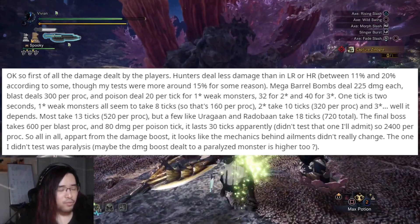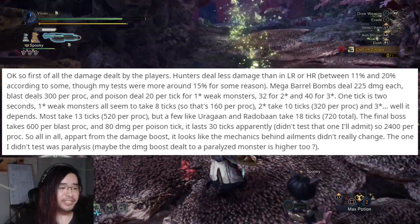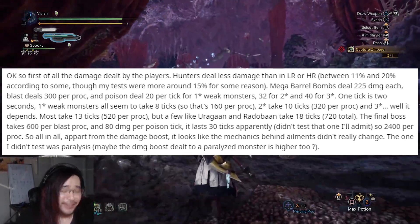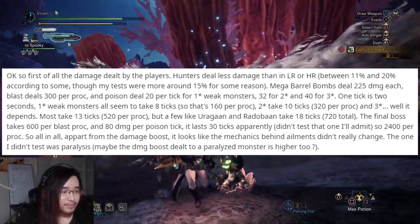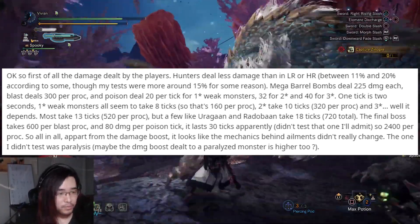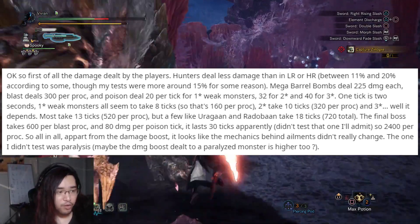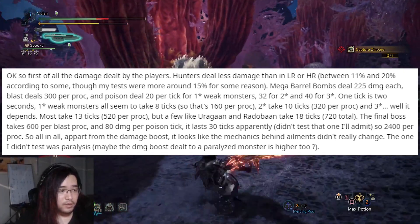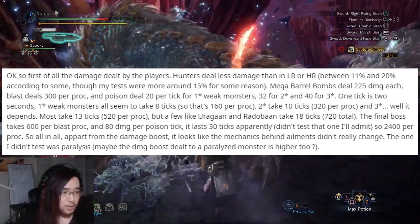Next up they talk about mega barrel bombs doing 225 each because of the master rank modifier of 1.5, blast dealing 300 per proc, which we've covered, and poisons dealing either 160, 320, or 520 per proc - depending on whether 1 star, 2 star, or 3 star - which lines up with all of our personal testing as well. I did not know that Uragan and Radaban take 18 ticks of damage each, meaning they take 720 total damage instead. And of course Shara takes 600 per blast proc and 80 damage per poison tick.